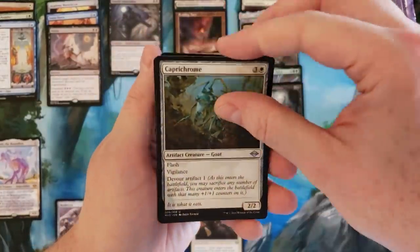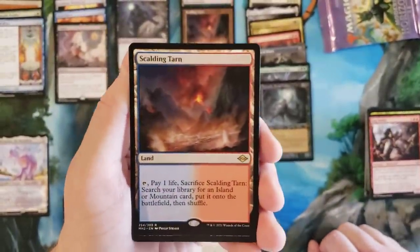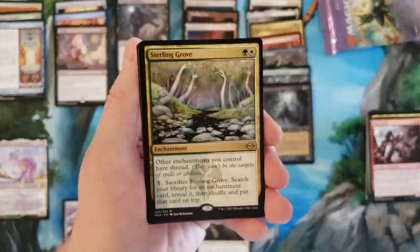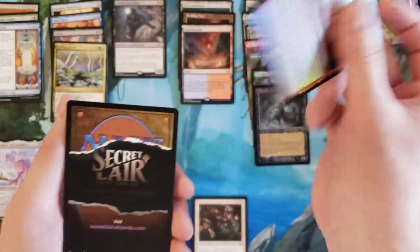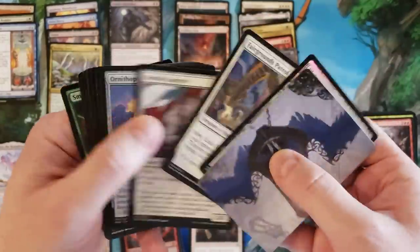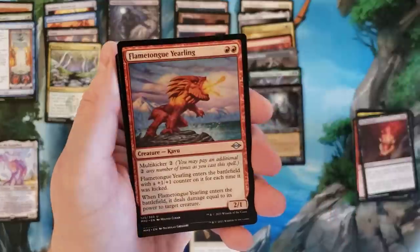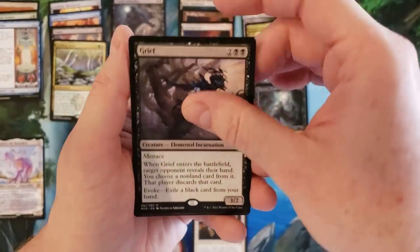I really don't want this video to hit 20 minutes so I need to keep moving. Remember at that point I said hey, we just went through half the box and I haven't received a single fetch land - well, that's changed. Territorial Cabu, Sterling Grove, and foil Glimpse of Tomorrow. Scalding Tarn old border - and a Grief! You know what, why not - let's get a Grief. Sure, sure. Extruder, Phantasmal Dreadmaw, Smell Fear.